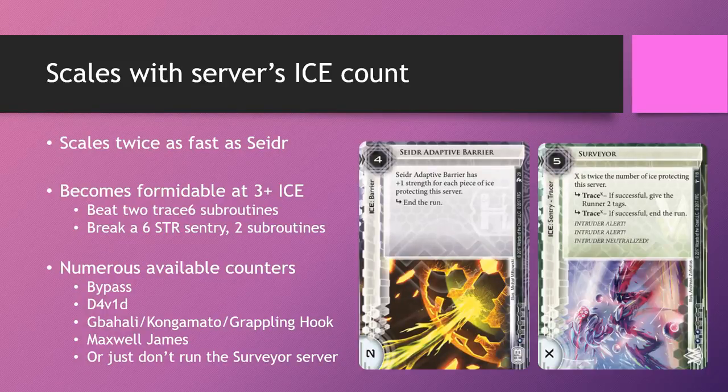Unfortunately, Surveyor, just like most other ice, has numerous available counters in the current card pool. You can obviously bypass the ice, but there are also cards like David, Gabali, Kongamato, Grappling Hook, and Maxwell James that all basically render Surveyor's high strength and high traces rather useless.